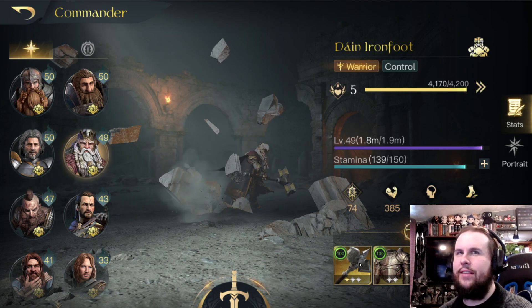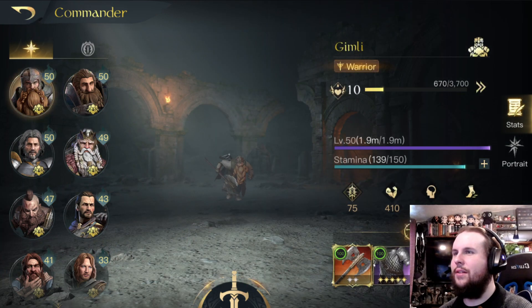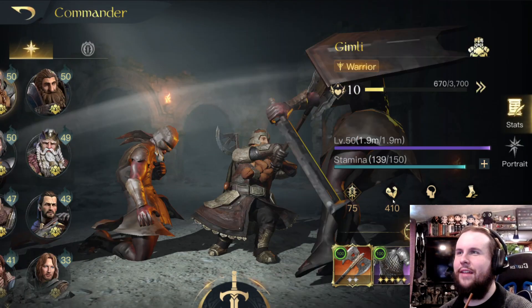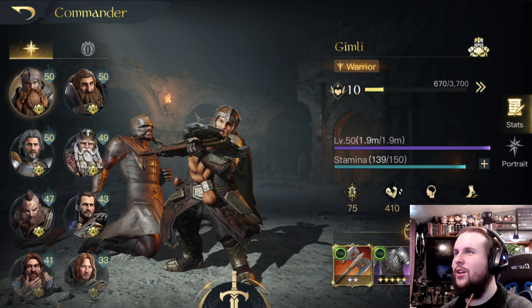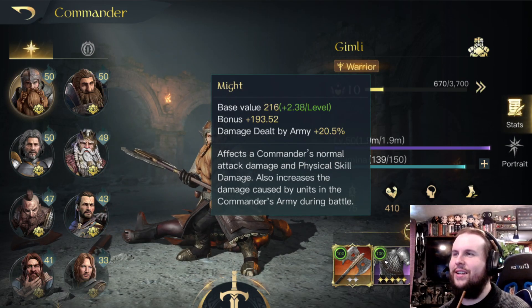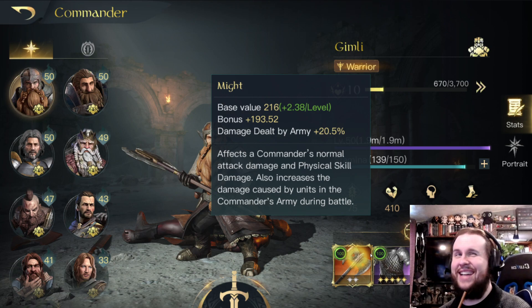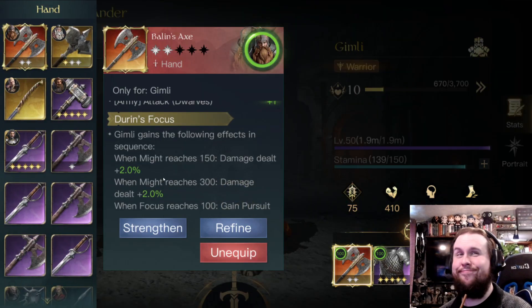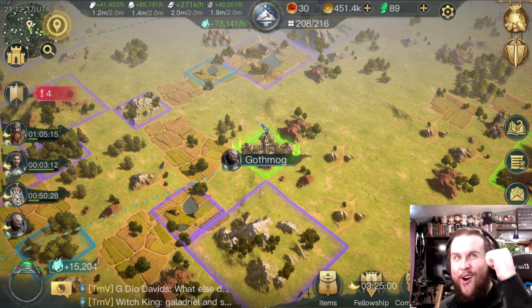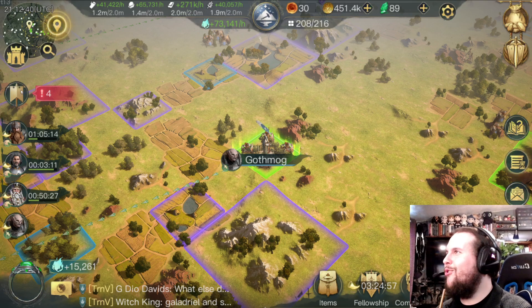Dane's getting there too — he's got pretty good gear — but I think Gimli wins on the super might at 410. That's pretty crazy. That will also increase things considering the fact that now he's got a 4% increase stacking from his axe with a pursuit buff. Gimli's going to have some fun in the PvP zone!